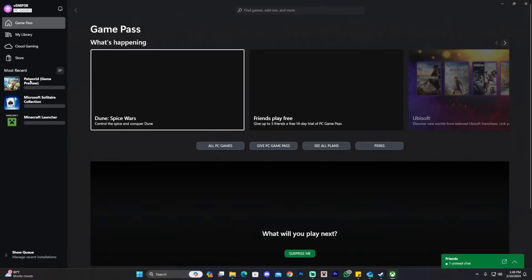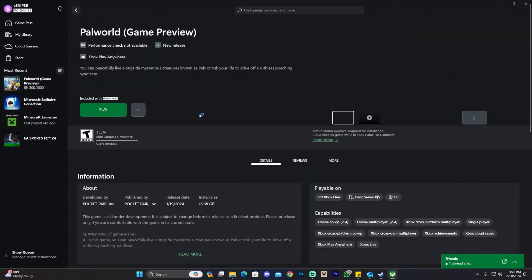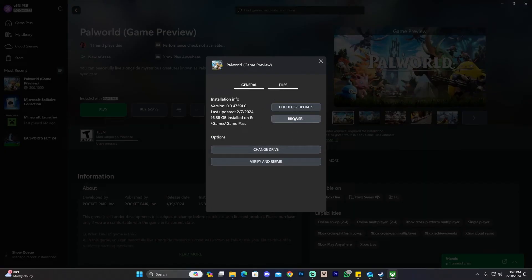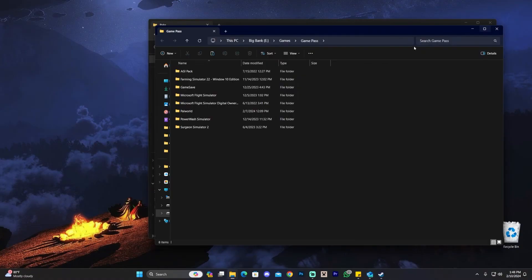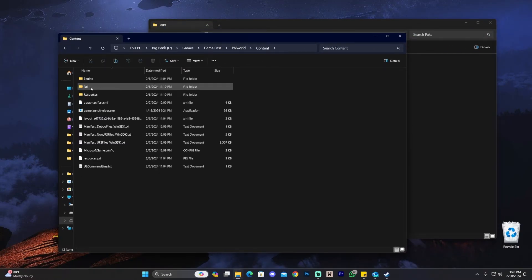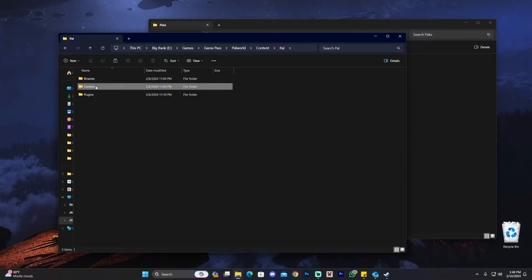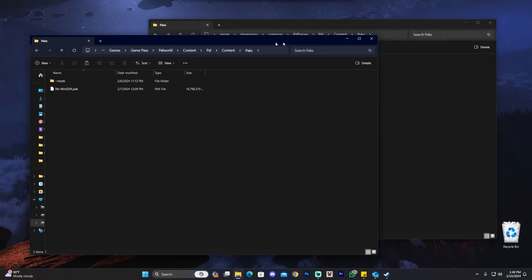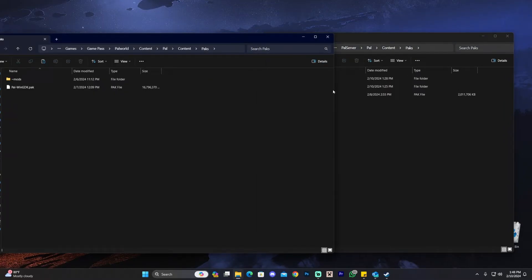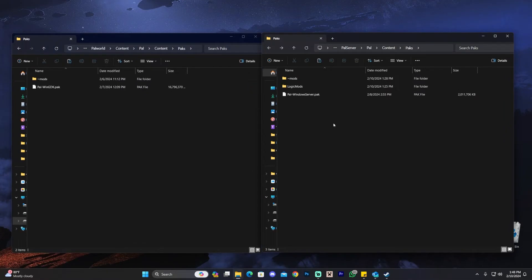Let's say you're running the Game Pass version of Palworld. If you have the game through Game Pass, you're going to click here, click on Manage Files, and click on Browse. Then you head over to the Palworld game, click on Content, click on PAL, click on Content again, then click on Packs. Any mod that you have in here you have to add to your Packs folder in the server. It's as simple as that, and that will set up the mods for you.